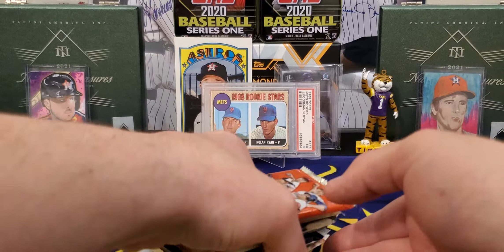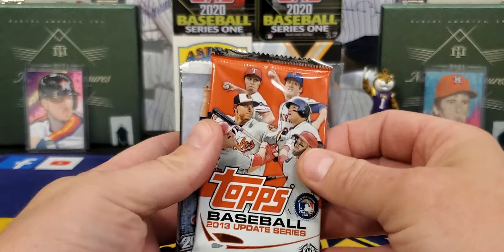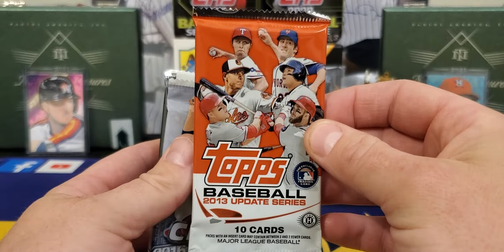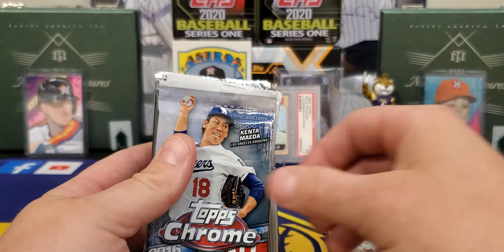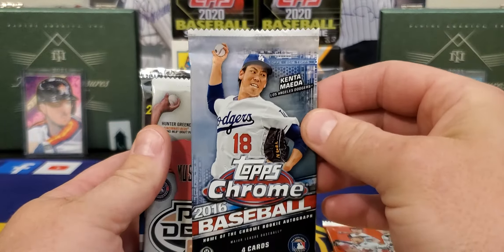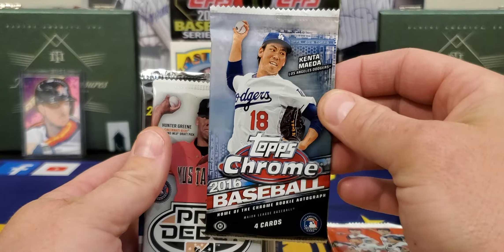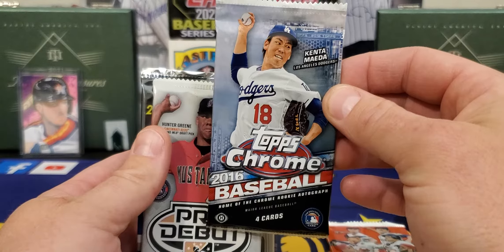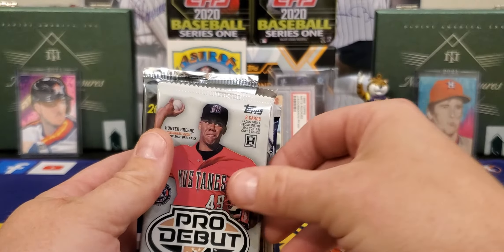Let's look at the packs and see how we want to open them. There's that 2013 Update — Aaron Otto, Yelich, and Garrett Cole. We got some 2016 Topps Chrome, four cards. I don't know who all is in there — Seager, Turner, Story, Carlos Correa. I should have known that.